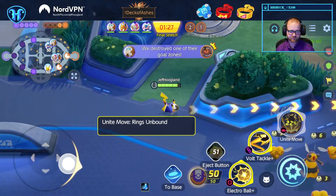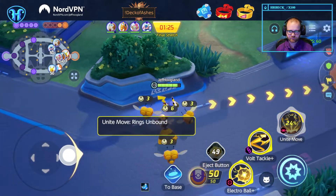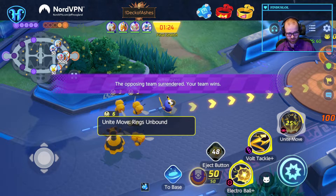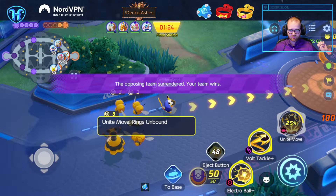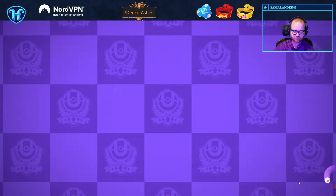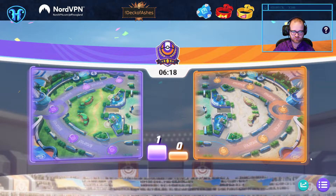That was quite a bully in top lane. Pika Hoopa's a good one. Steve showed up at the right time and they had a weak path, for sure. Yeah, they pushed up pretty far.